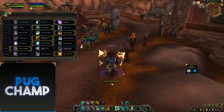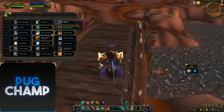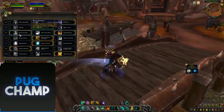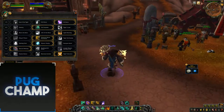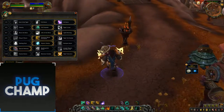For mobility, I'll take Chi Torpedo again, just so I'm in front of the pack. For the next tier, you want to be taking Light Brewing, because you're still going to be using your Purifying Brew and Iron Skin to get rid of that stagger. You always really want Light Brewing all the time — it's just really good.